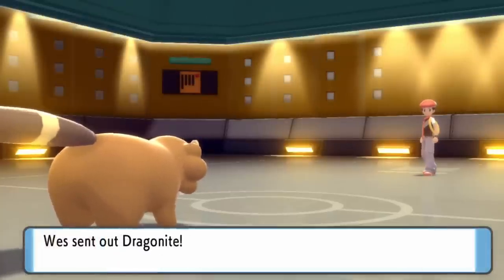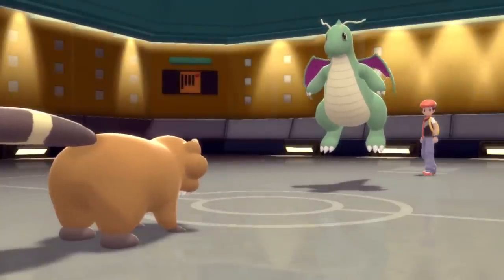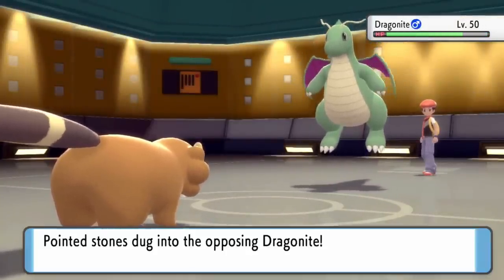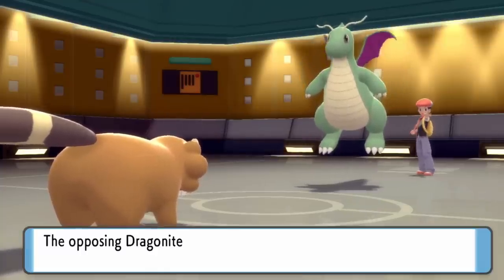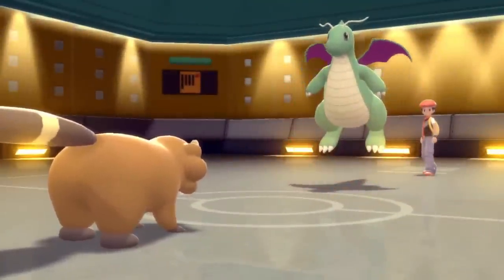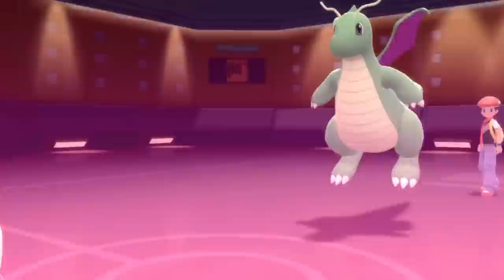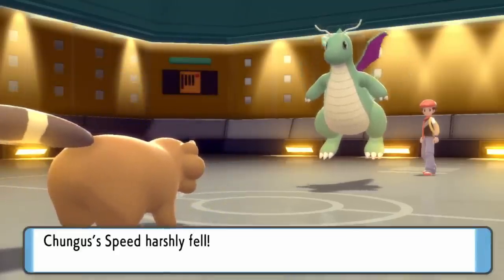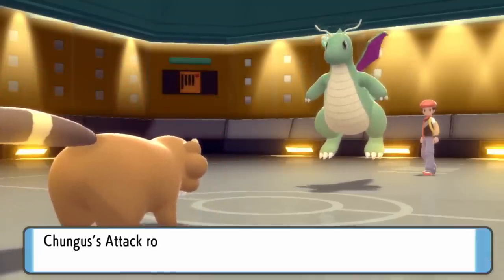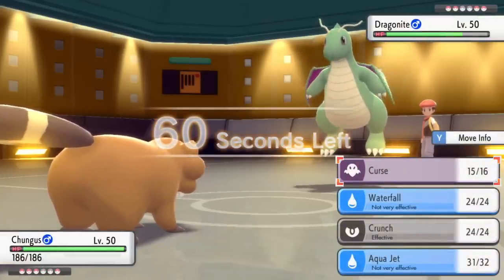Now it's time to bring out the absolute legend — the Pokémon everybody sleeps on competitively: Bibarel. I go for Aqua Jet, which has priority, and it takes care of the Alakazam. All I needed to do was knock it to its sash and I had Bibarel in the back. They bring in Dragonite, and while I'm thinking they won't set up again — if they do go for Dragon Dance, it's actually ideal. Bibarel's ability Simple doubles the effect of any stat increases or decreases.